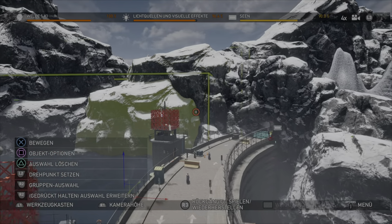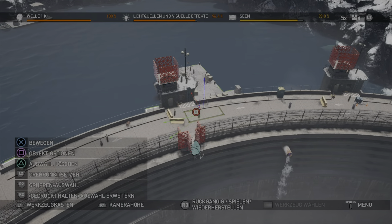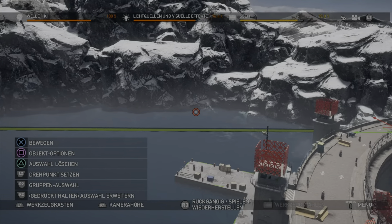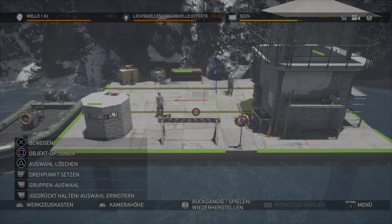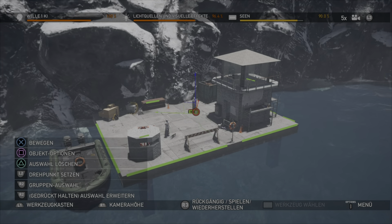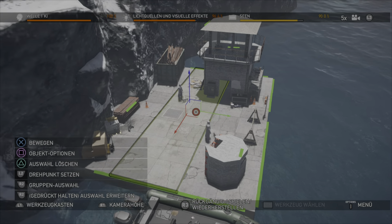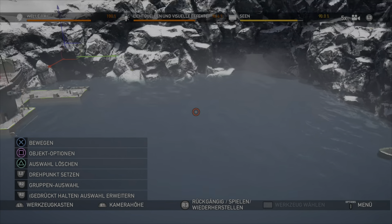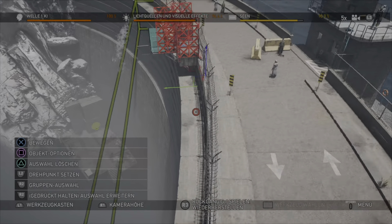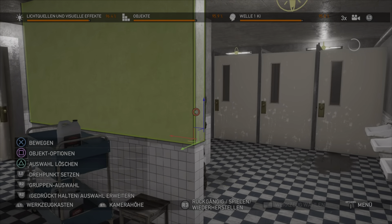I think those were the biggest things to talk about in the DAM level. The secret island also looks completely different in my first version, but I wanted to make it recognizable. Those were my solutions for DAM — now let's move on to Facility and Runway.